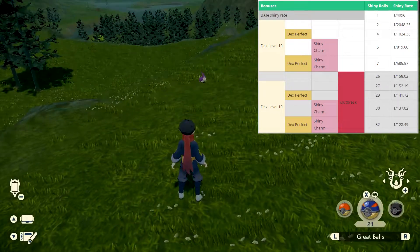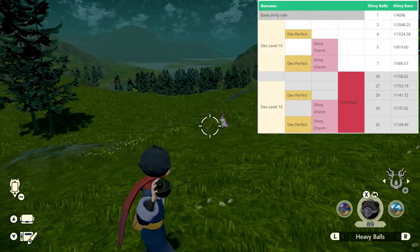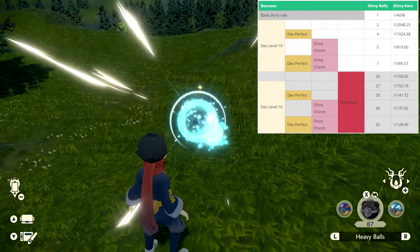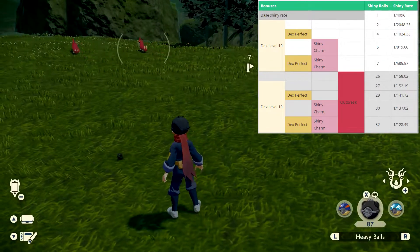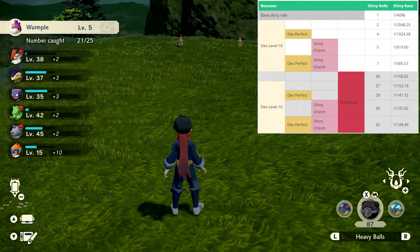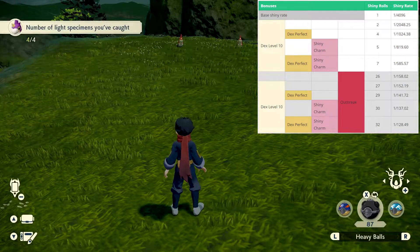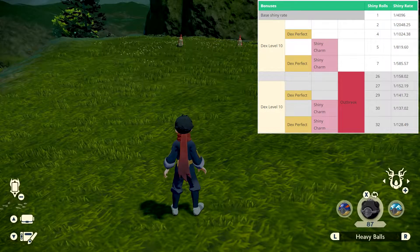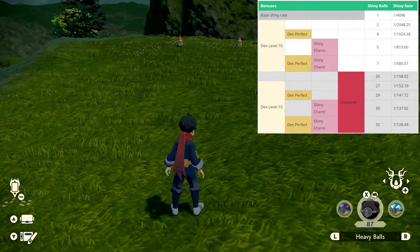The gist of the odds chart is that by completing or perfecting a Pokemon's entry in the Pokedex, and also by getting the shiny Charm — which requires completing the Pokedex entry for all Pokemon, a monumental task — you can improve your odds by seven fold. However, outbreaks increase the odds of finding a shiny by 26 fold all on their own, so it is easily the best and most efficient way to go about getting shinies.